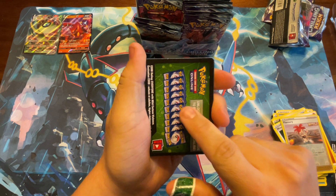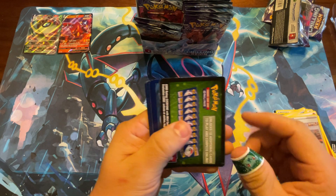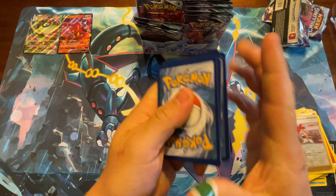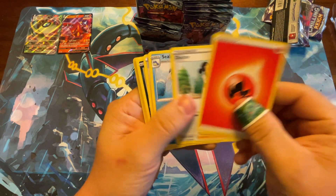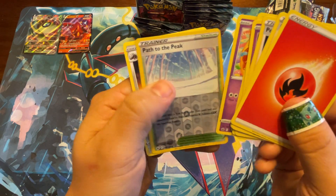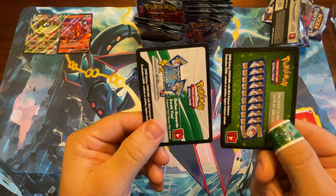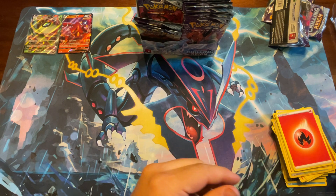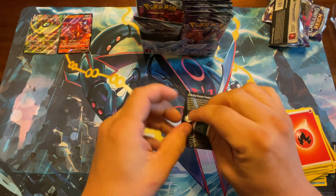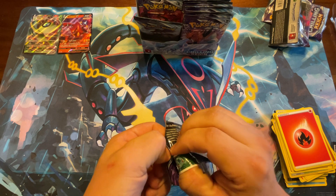I've also heard that if you have a green code card back you're not going to get anything good, so I'm gonna see if that's true or not. What I'm talking about is some of the code cards either have the green backing or the white backing — if you get a green one you're not gonna get any ultra rares; get a white one and there's a good chance. So we're gonna put that to the test.